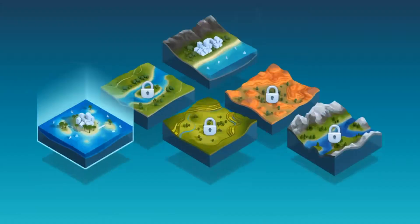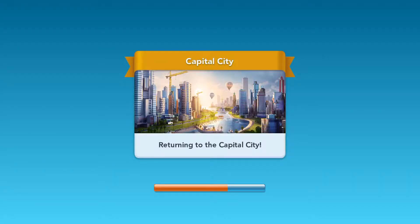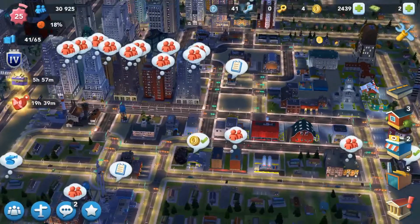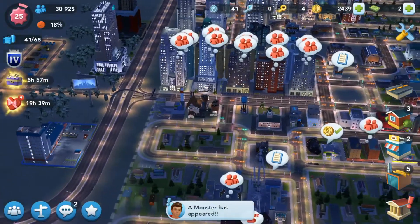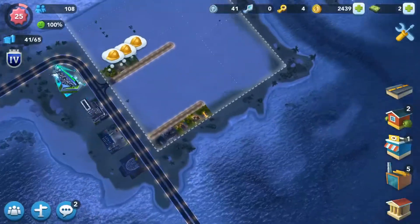So we're going to go back to the capital region, the capital city, to produce those resources. Now that we've produced them, we are going to go back to the Sunny Isles region.